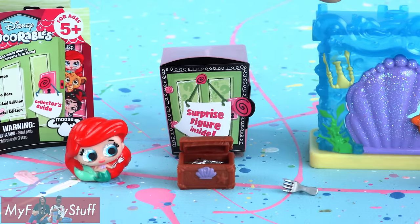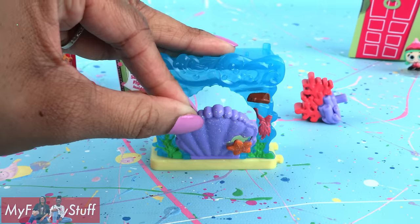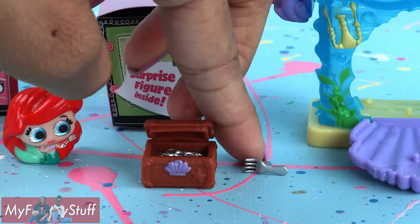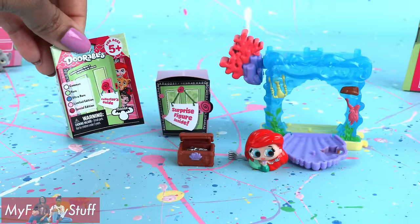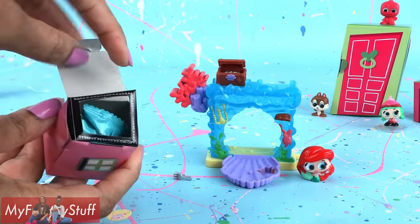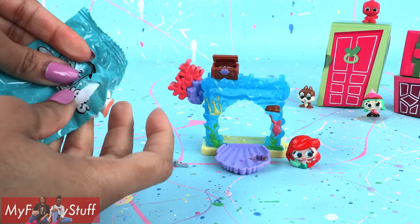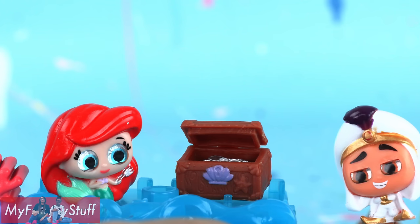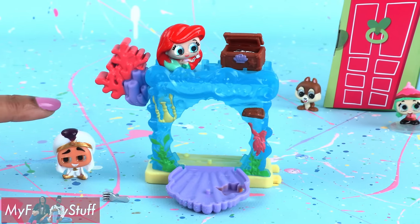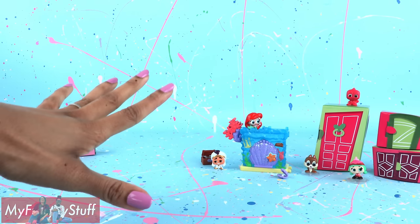Ariel's Secret Cove comes with a play set that looks like water. You can see a statue of Prince Eric on the side. There is a large glittery seashell door that opens by laying down, a coral reef attachment, a tiny treasure chest that opens, a fork, Ariel in her mermaid form, a collector's guide, and of course, our surprise door. I wonder who it will be — Flounder? Sebastian? Scuttle? Please be Ursula! It is Prince Ali! Prince Ali is not from The Little Mermaid, but he is a new addition to our collection. We also got a clamshell with a pearl inside and another stand.